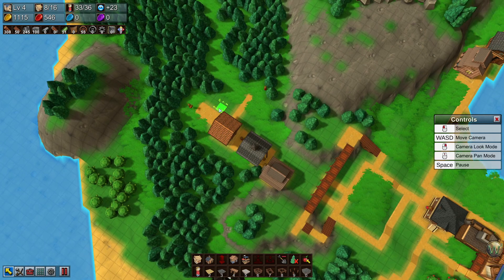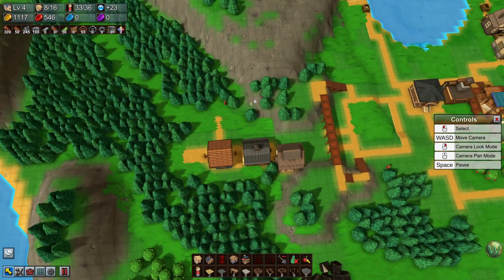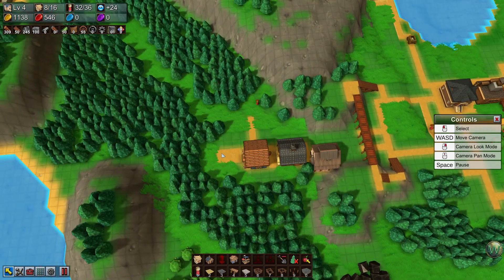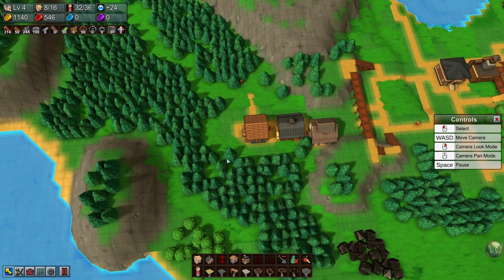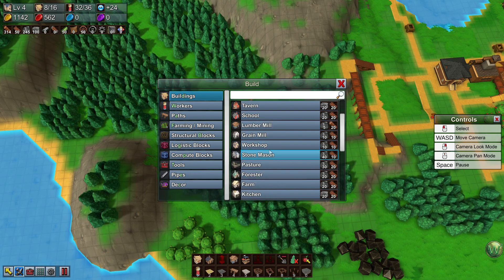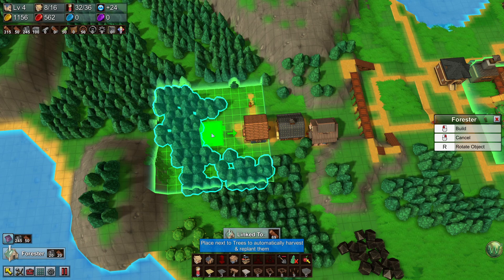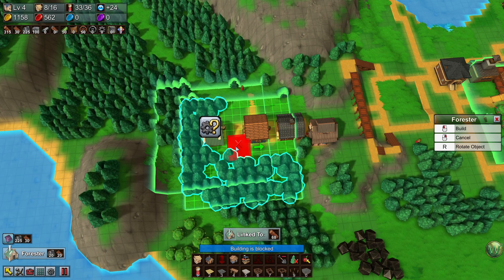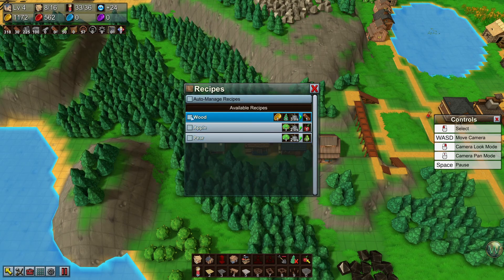You can go ahead and drop off your wares there. I'm going to delete this worker and put in a forester instead. This is going to cost us some yellow coins, but we're earning quite a few now. We can always increase that.